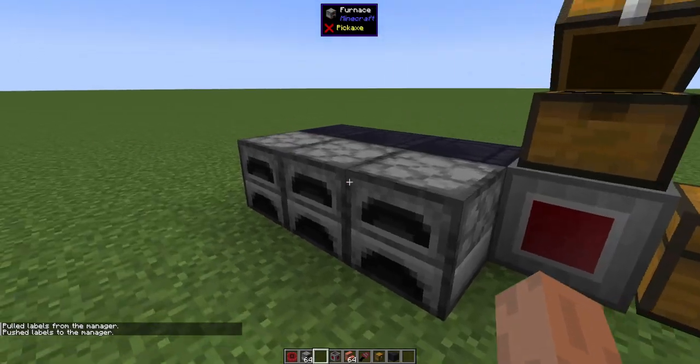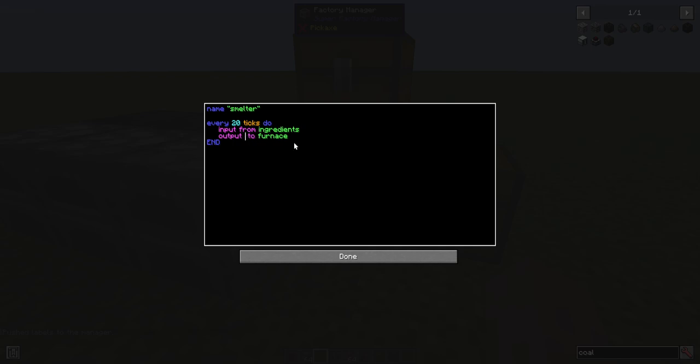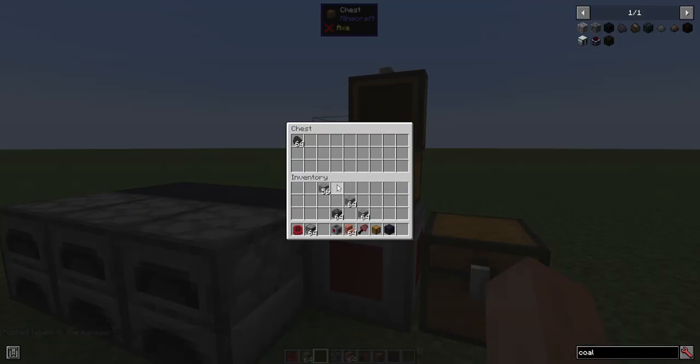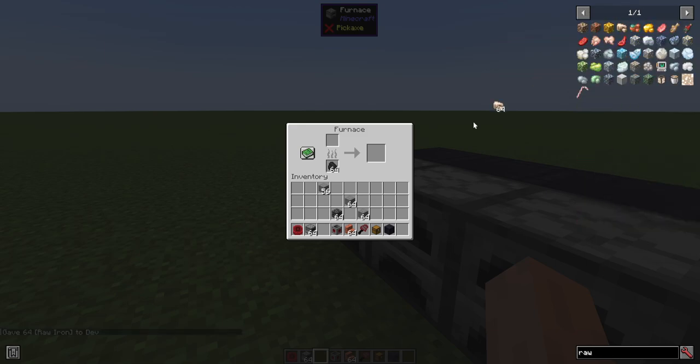Now it takes the coal, but it put it in the top slot, which is not what we want. We can fix that by saying 'output coal to furnace bottom side'. So now the coal is in the fuel slot, which is good. Let's also get something to smelt — let's do raw iron.